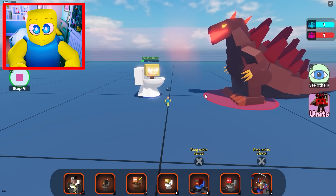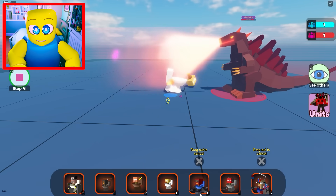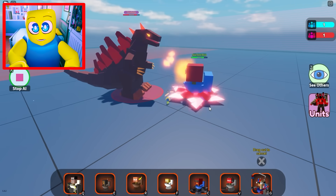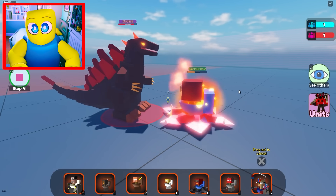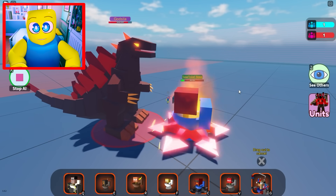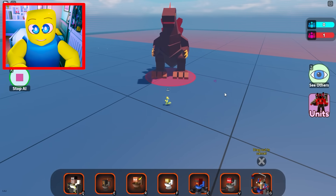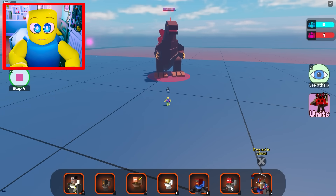You can Skibidi Dop Dop Dop Dop all you want, but that's just going to take you straight to heaven. What about the Saw boss? The Saw boss might be able to do some damage, but Godzilla's fire breath is insane. That is ridiculous. And then he has a tail whip, which we haven't even seen yet.